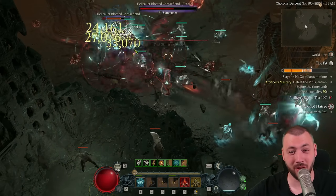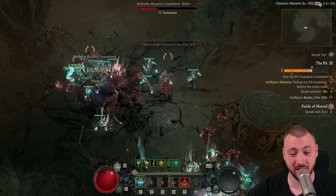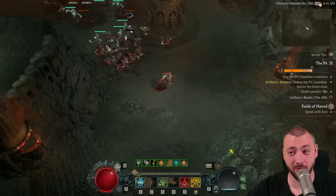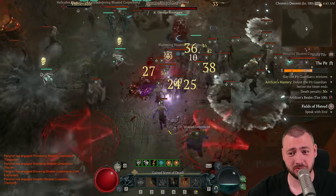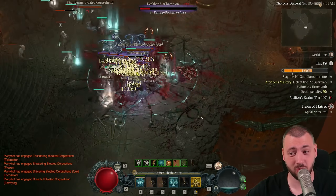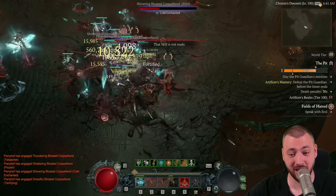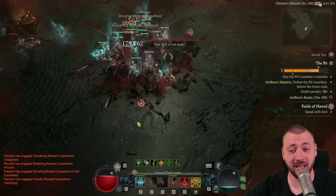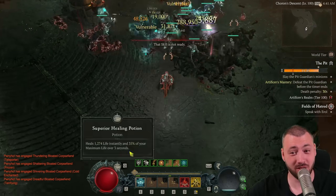We're usually looking at a four-minute clear with Blighted, and if we go very lucky and push very hard it could be sub-four minutes. But we're almost at the boss right here without Blighted going on — that's an interesting revelation. And we were just standing in the explosions of the bloated corpses and we still haven't died. Let me show you how it looks on the boss.